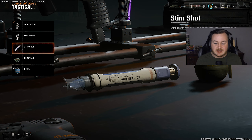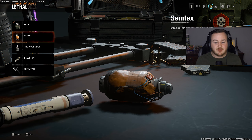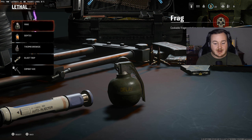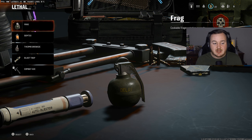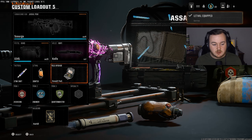For my lethal and tactical, I like using the Stem Shot — stem shots are very important this year. For my lethal, I really like the Simtex in this game. The frag grenades are really good as well, but as of right now, the frag or the Simtex is my go-to.